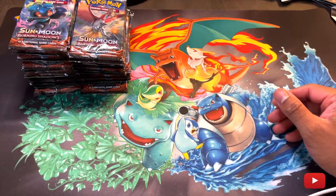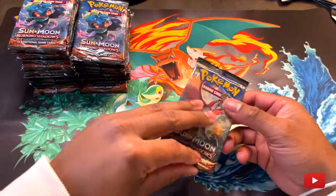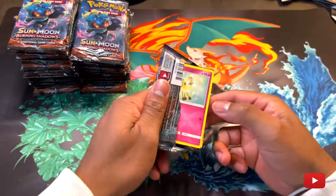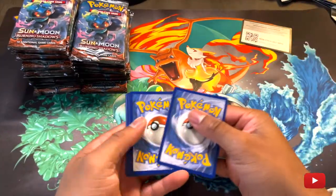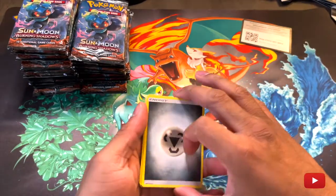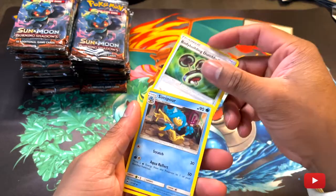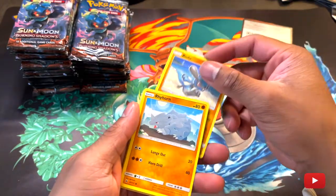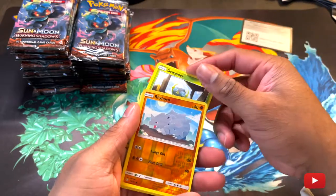My chances are a lot higher to pull the card I want, which is the GX Charizard Rainbow. I'm about to find out. Like I said, I'm going to run through these so this video isn't all day, so you guys can enjoy it. It isn't just taking up all day naming all these cards, because obviously we know what these cards are — we want to see the juicy stuff.